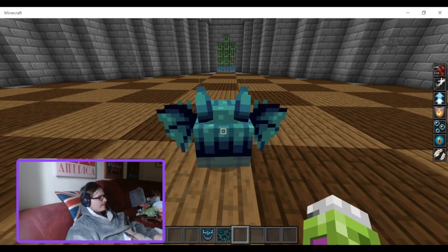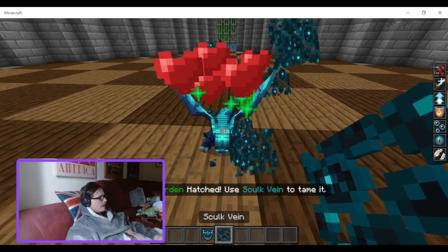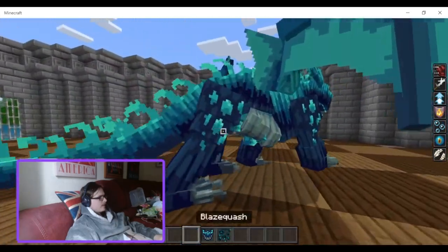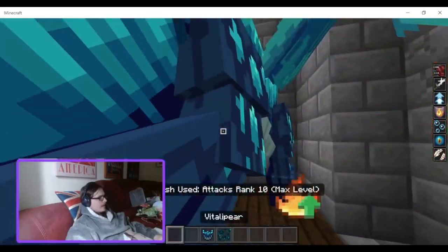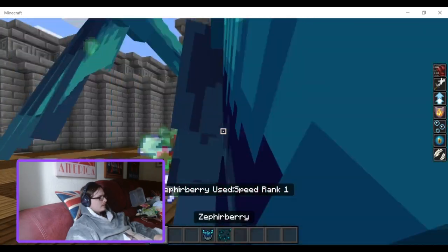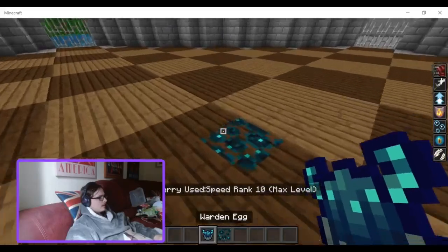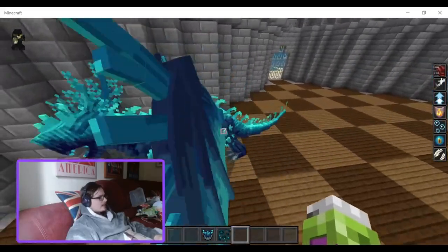So what I'm going to be doing is right-click him to get him to grow up. Now he's tamed. I'm going to feed him all the berries until he's level 10, which is maxed. So now we have a maxed out dragon.